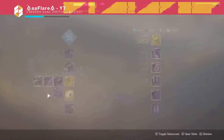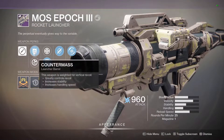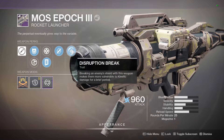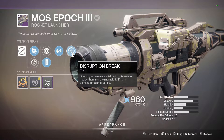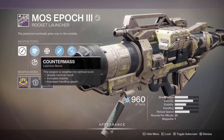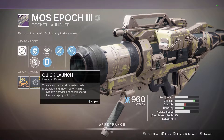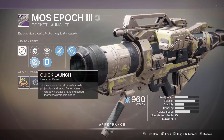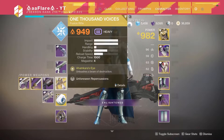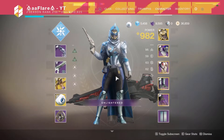For heavy weapons, I've only actually kept one, and it's kind of for the memes. It has Disruption Break — breaking an enemy shield with this weapon makes them more vulnerable to Kinetic Damage for a brief period. So if there's ever a boss with an Arc Shield, I can blast it with this rocket and switch to Izanagi's for more damage. It has a Reload masterwork, Quick Launch, Impact Casing, and Tracking. It's just a Rocket Launcher — Rocket Launchers need to be reworked, but that's a whole other issue.